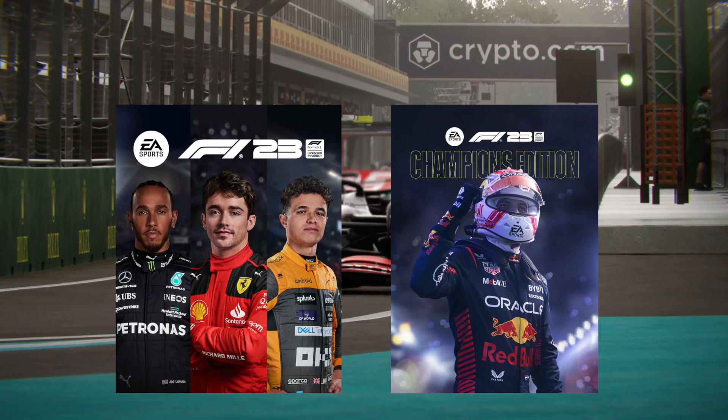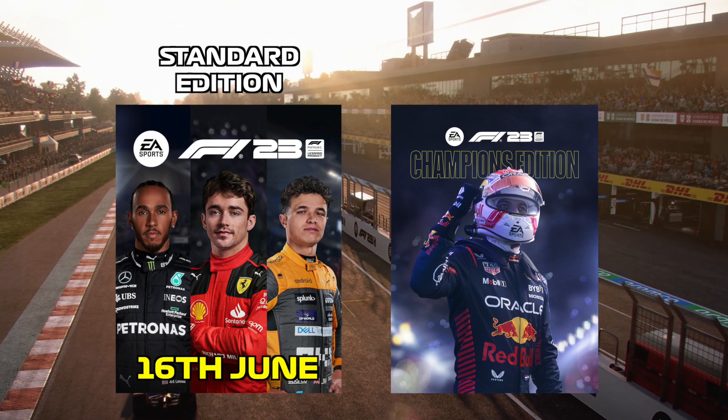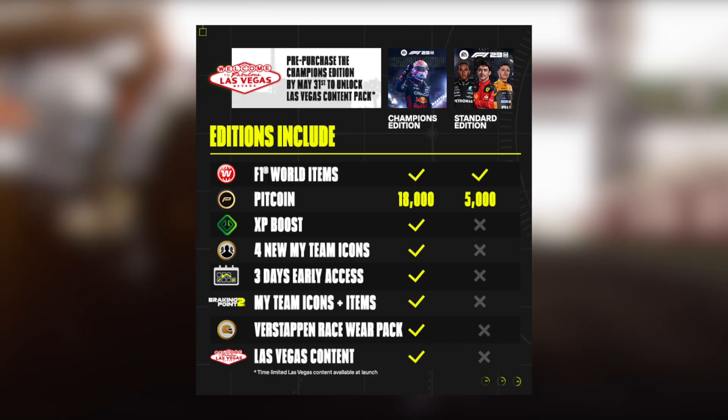There's going to be two versions of the F1 23 game. The standard edition, which is going to release on the 16th of June, and that one is going to include the F1 World Starter Pack and 5,000 PitCoin.